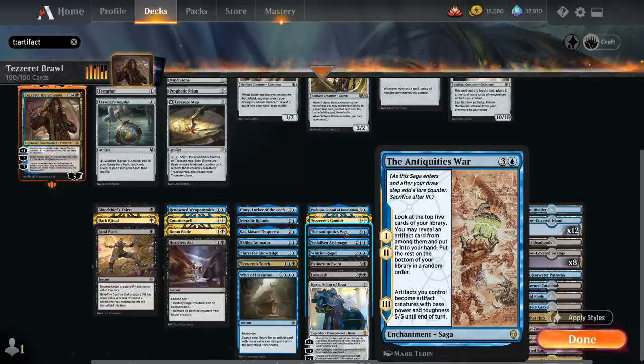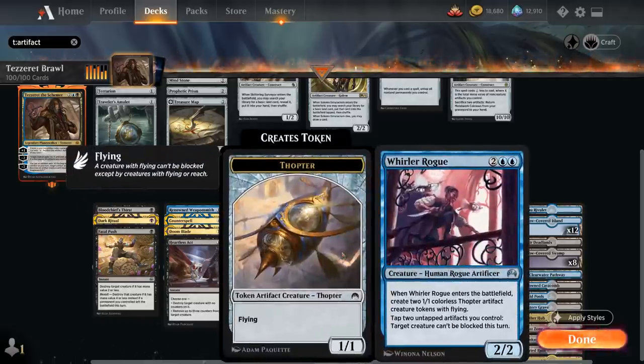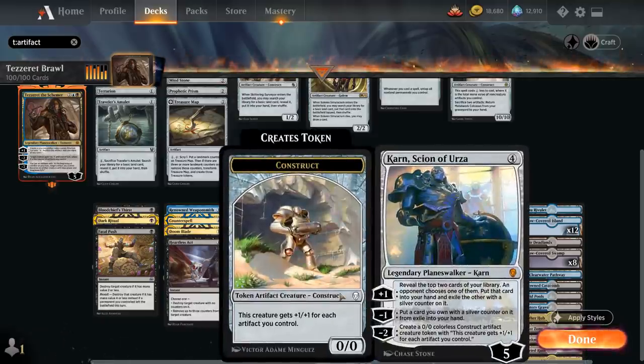At four mana, Padeem, Consul of Innovation gives artifacts we control hexproof and at the beginning of our upkeep — if we control an artifact with the highest mana value — we draw an extra card. Tezzeret's Gambit lets us draw two and proliferate, great for ultimating Tezzeret a turn sooner and can be cast for three mana and two life using the Phyrexian mana cost. The Antiquities War on the first two chapters reveals artifact cards from the top five, and on the third chapter artifacts become 5/5 creatures until end of turn for a massive attack.